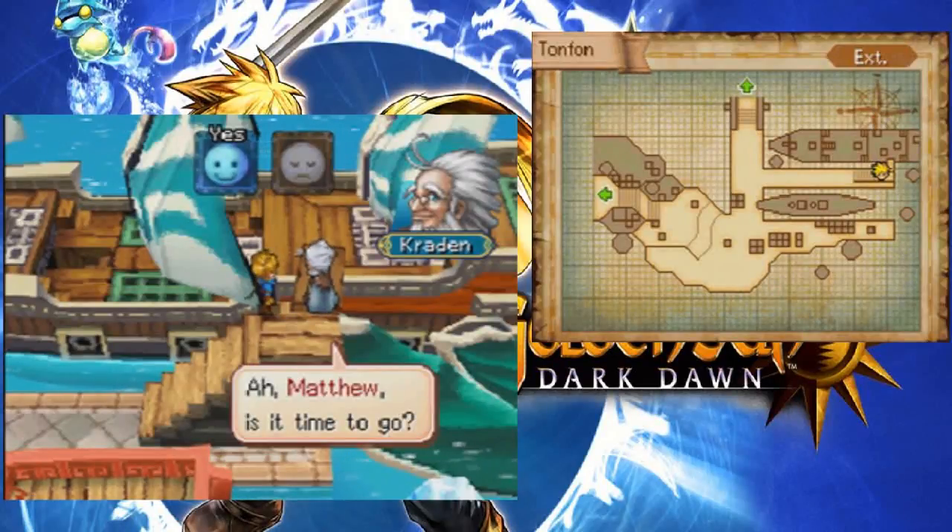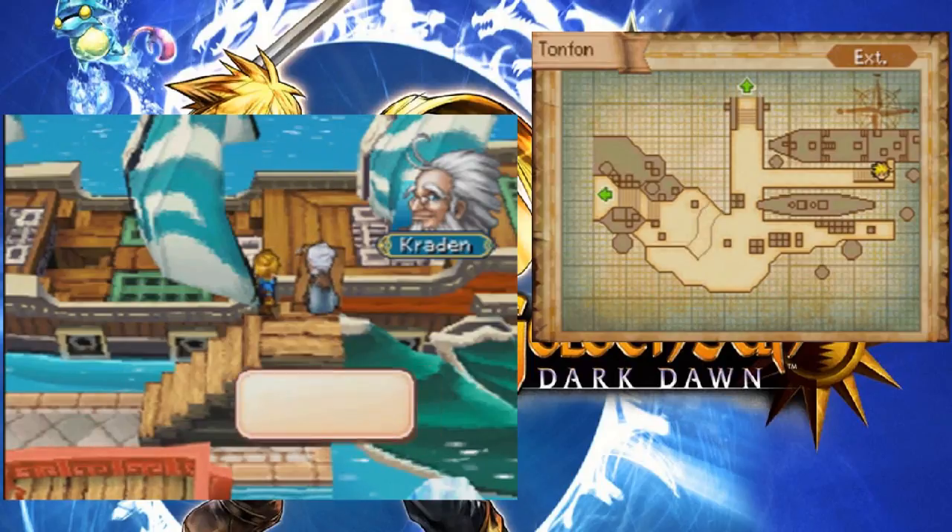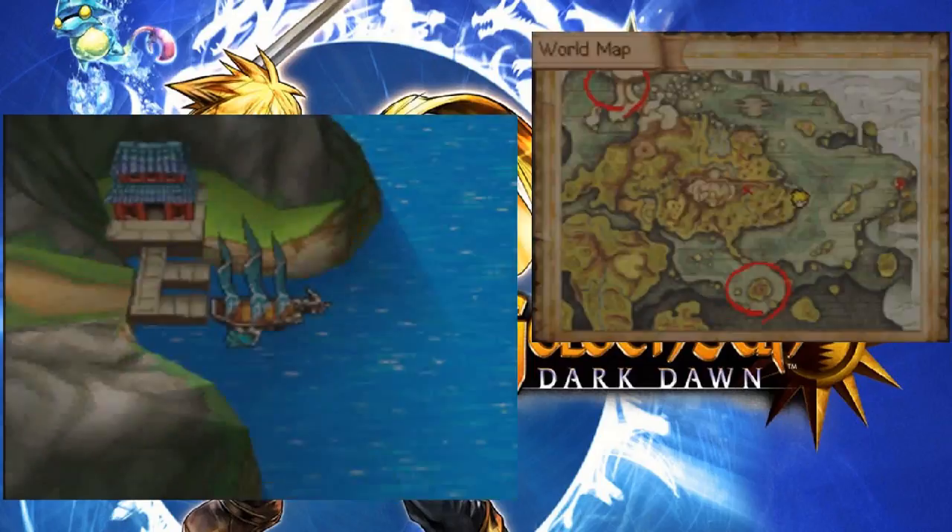Hey everybody, the Banga's back! Welcome to part 47 of Let's Play Golden Sun Dark Dawn, brought to you by GameAnyone.com. I made some minor changes, like selling a lot of the rare equipment that I don't use anymore. But I did get that Sylph Rapier on Himi now, instead of the Zodiac one. I think that'll be better for her.